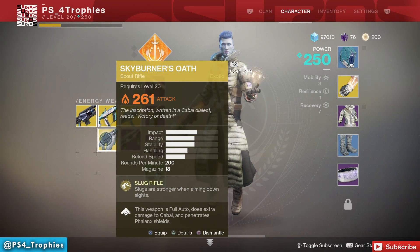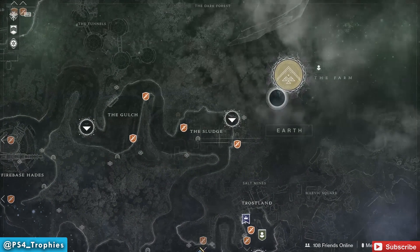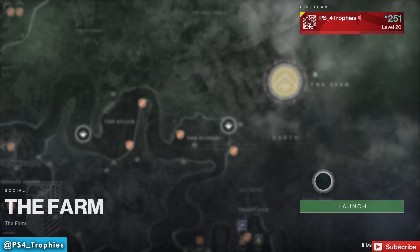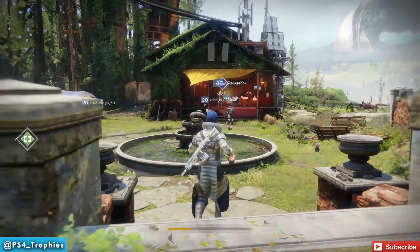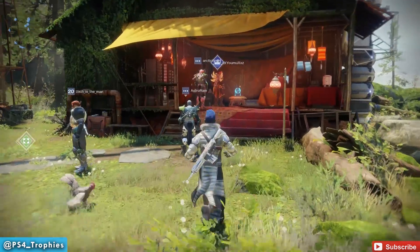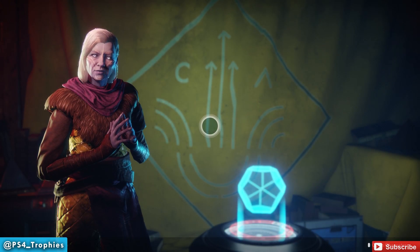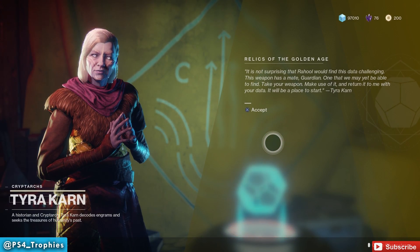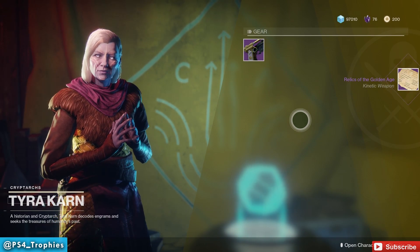We need to head to Earth — specifically the Farm — so launch into the Farm landing zone. We're going to go talk to Tyra over here, another Cryptarch, and accept the next step: Relics of the Golden Age.